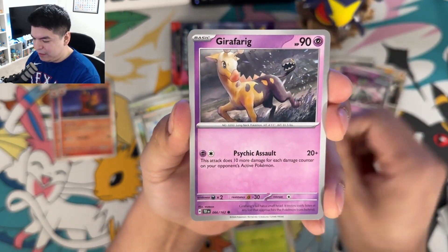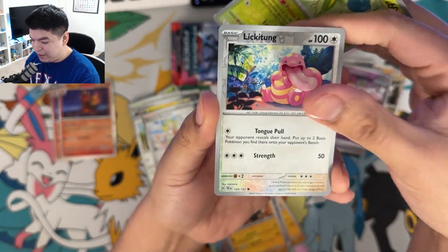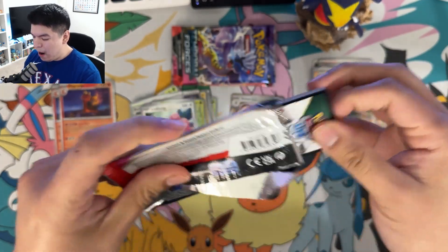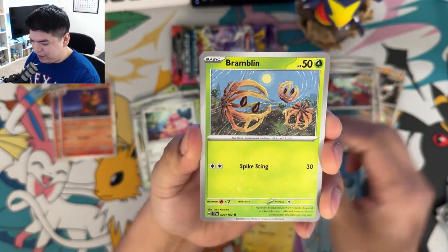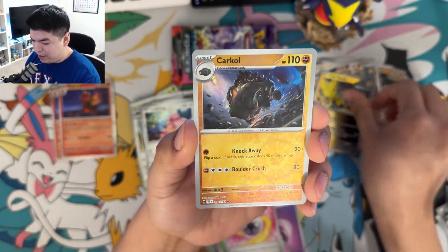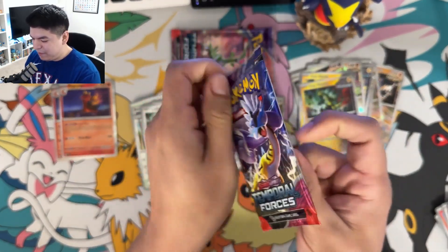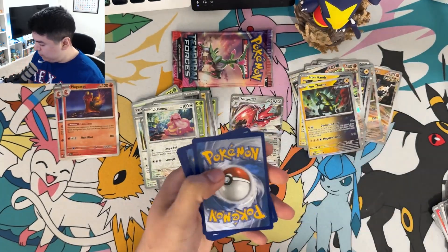We get an Electabuzz, a Bramblin, a Girafarig, a Roselia, a Mudsdale, Explorer's Guidance, a Colossol, a Ligatunge, and a Roaring Moon. Roaring Moon was good like two sets ago. If these cards are off-focus or off-camera I apologize — I have the camera higher up because I kept hitting it. I think right here is a good spot. Missed Energy, Sandy Shocks, reverse holo Iron Hands, a Carkol — whoa, I heard the horns! Megaton Lariat — I like that one. There's a bunch of future cards in here.